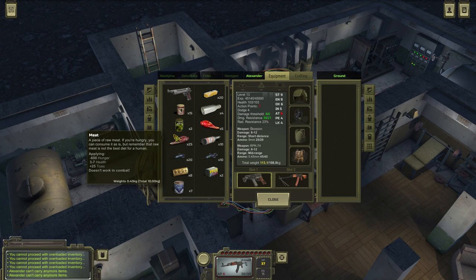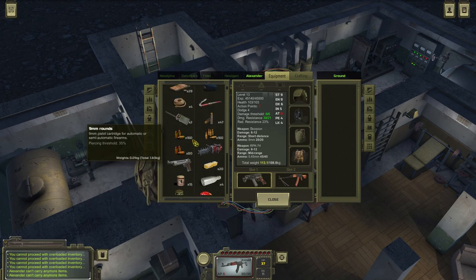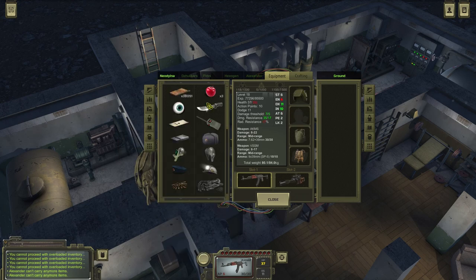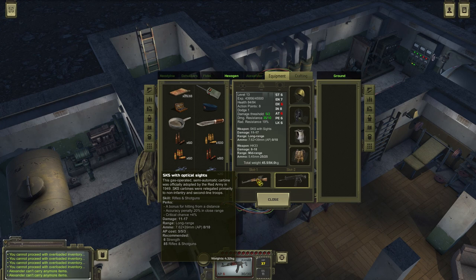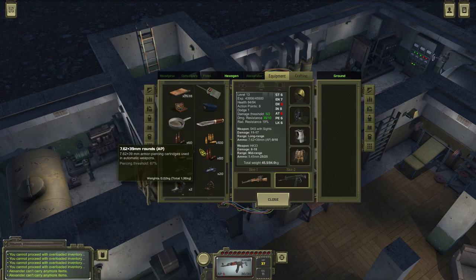I've came back to base, resupplied, took new ammunition and new equipment. All of my guys received upgrades and more ammunition just in case. Alexander is holding all the food I'm going to need. Fidel got a promotion — he will no longer be using pistols. He's going to be using the AKMS. I also gave him the pistol I found from the bunker — it's a one-shot shotgun pistol. Hex again got himself a new sniper rifle, also from the fight in the bunker, plus some items to sell.